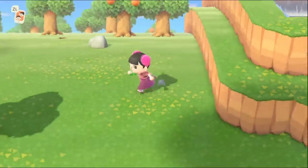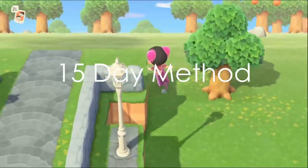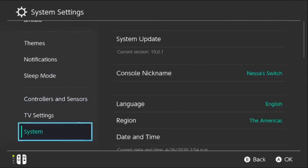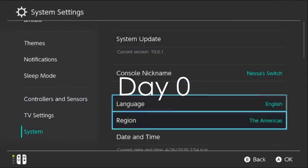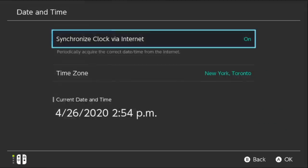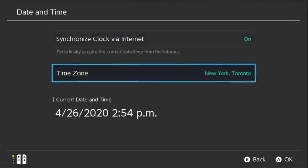The kick-out method this video will be showing is called the 15-day method. You'll need to make note of what date you're starting on — I'm going to call this day zero. My day zero is April 26th. This method will require time traveling since it's the fastest way. If you'd like to kick out villagers without time travel, the short answer is to just ignore them, but this can potentially take weeks. Take note of where it says 'synchronize clock via internet' at the top — when we're time traveling we'll be turning that off.